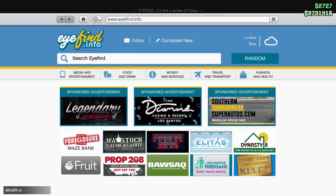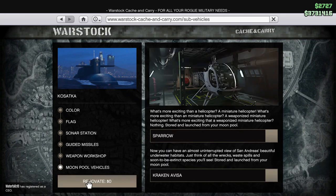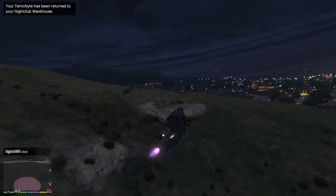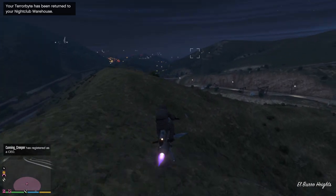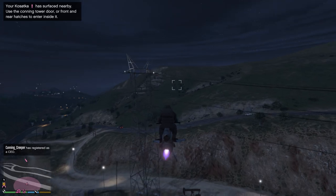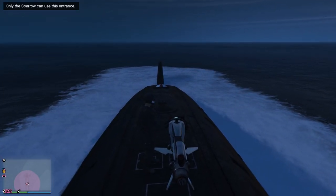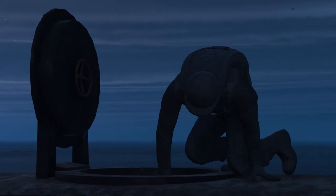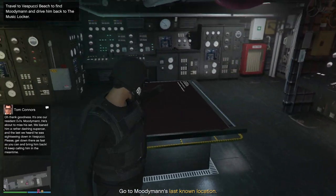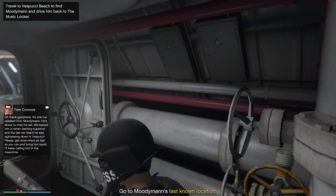Moving on to the next item on the list, we have the Kosatka. The brand new heist has been released and I have a video linked on the top of the screen showing how you can do the Cayo Perico heist finale with two players and get all your money back. If you spent $2 million to $2.2 million on the Kosatka without any upgrades, you can get your money back by doing this heist. Doing it one time essentially pays for the Kosatka, and doing it twice should put you in profit. It's a very good investment and I do recommend purchasing it.